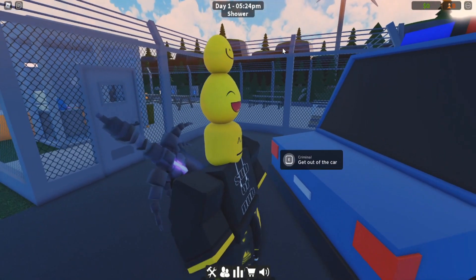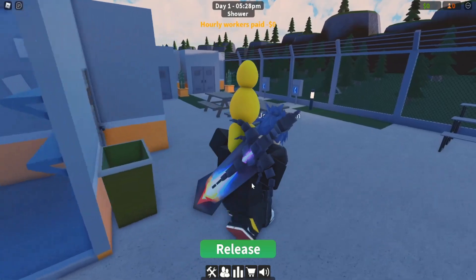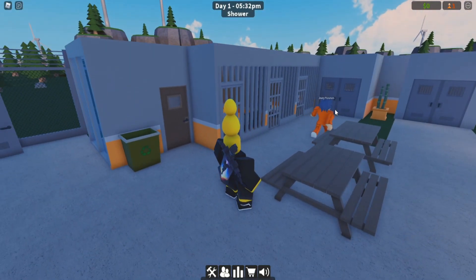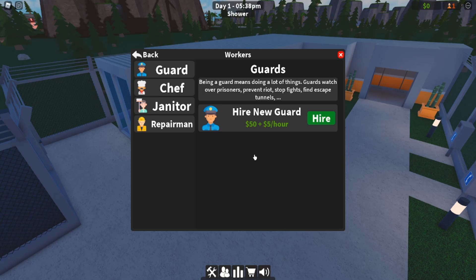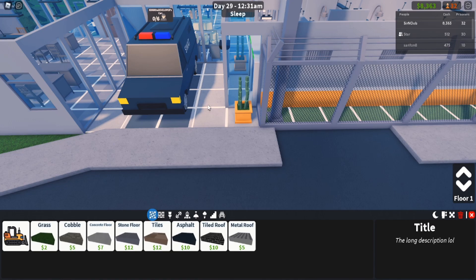We're back at the prison now. You just pull your criminal out of the car, bring him in here, release him, and there you go. Each criminal is going to give you $10 every hour. And your workers — if you go here, you can actually hire workers like the guard; it costs $50 just to hire him, but then after that it's $5 an hour. We're not going to really go into all of these.